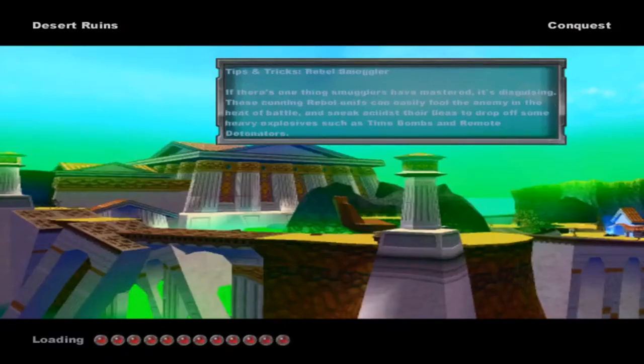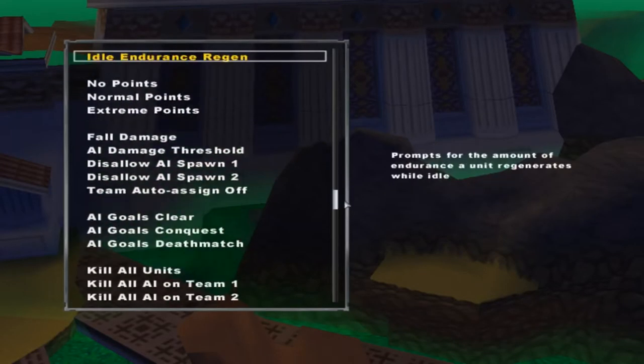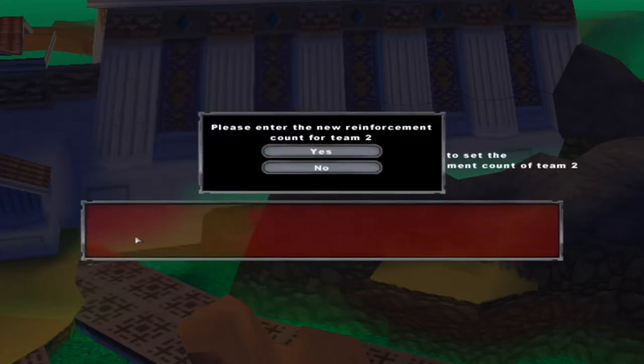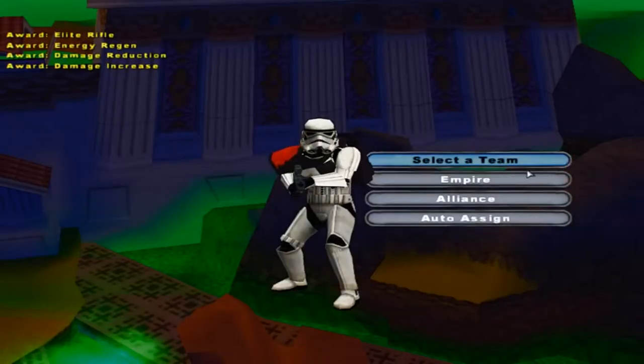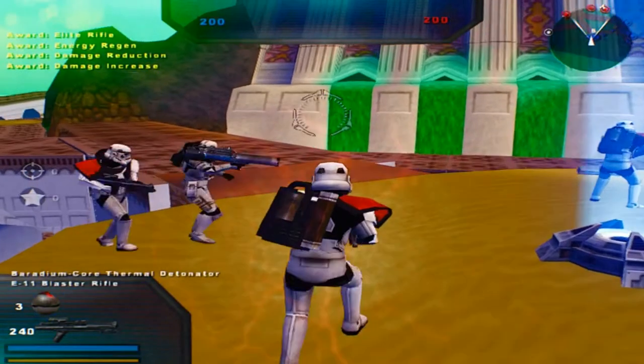Hello everybody and welcome back to another mod map gameplay. Today we're going on Ansem Darkseeker's Desert Ruins, and this is the first of, I believe, five maps I'm going on. Before we get started, we're starting off our reinforcements at 200, turning on the graphics mod, and I'm going to try and get that fifth command post over there.